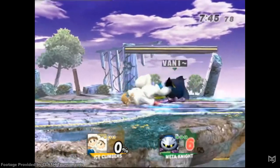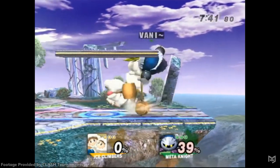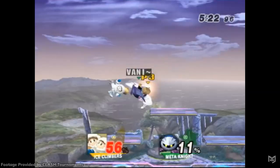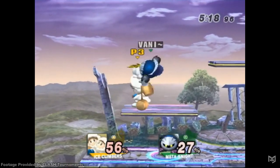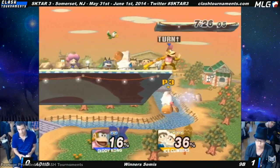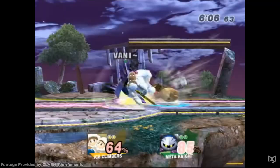Brawl's shield mechanics also made it much easier to land safe grabs. Brawl had a shield sliding and power shielding mechanic that made it very easy for Ice Climbers to slide forward, power shield to avoid shield stun, then get an easy grab. Blizzard and Ice Shot also led to a grab, and even Sopo down throws led into each other — allowing Sopo to chain grab long enough for Nana to get back and set up the infinite.